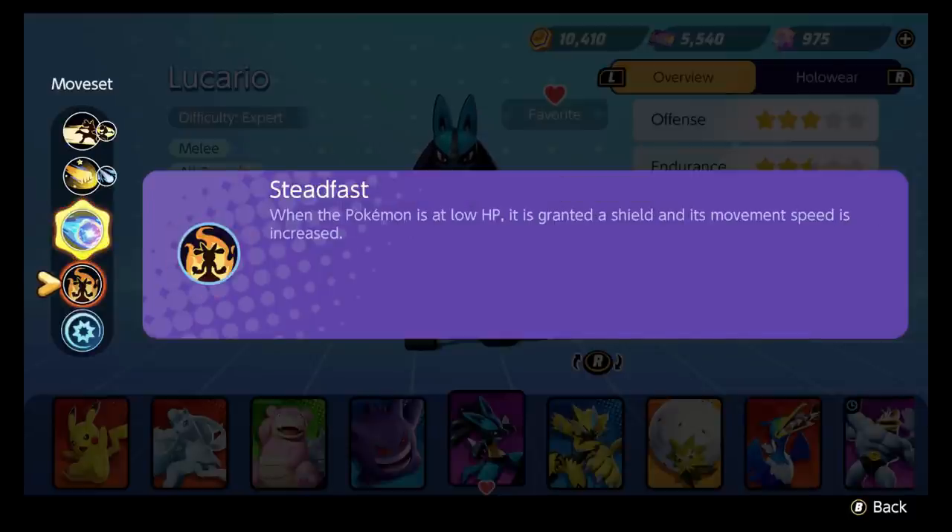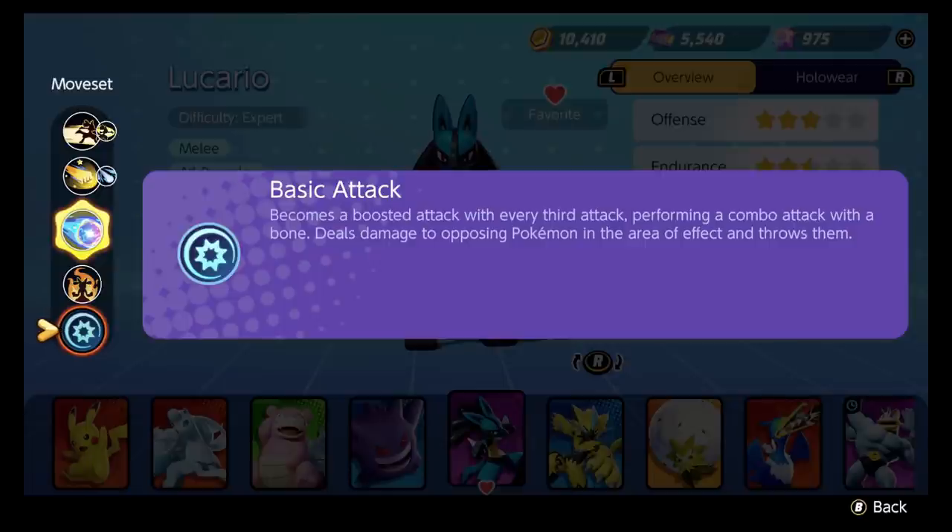Let's talk about Lucario's passive. When a Pokemon's at low HP, you get a shield and its movement speed is increased. It's nice — it pops in a fight or when a couple people are chasing you down, you can get away and turn things around really quickly. Basic attack becomes a boosted with every third attack. It also becomes boosted after Power Up Punch every single time. It deals area damage and it's really, really good.